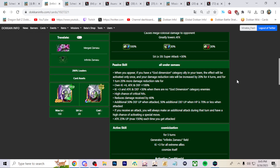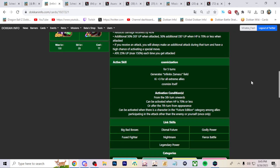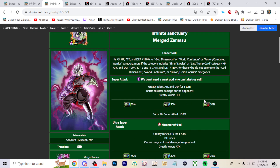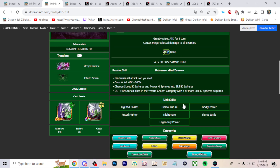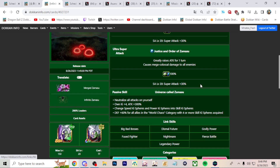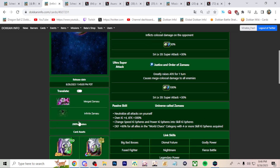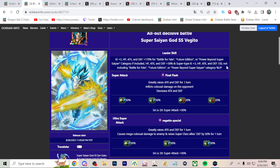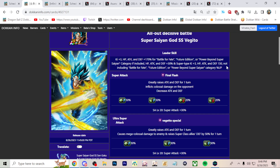Super class enemies take extra damage. You could actually link Infinite Zamasu with this guy and they share all seven links, which is really great. When he becomes Infinite Zamasu, he nullifies all attacks aimed at him — he's basically invincible. He's supporting worldwide chaos category units. Infinite Zamasu has double Ki orb changing and lasts for five turns. He's able to do pretty nice damage — 300% attack, double orb changing support. This is just really good from what we're seeing so far.